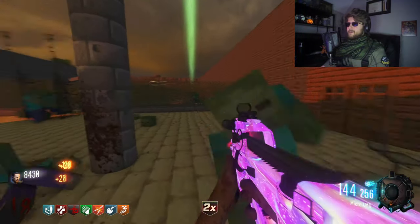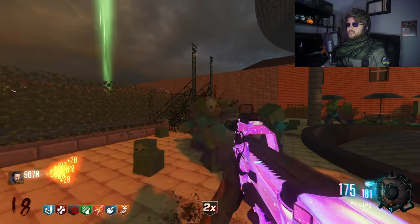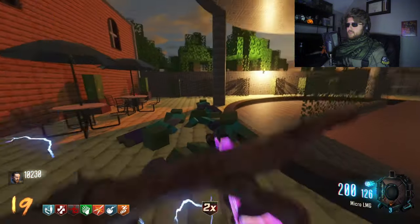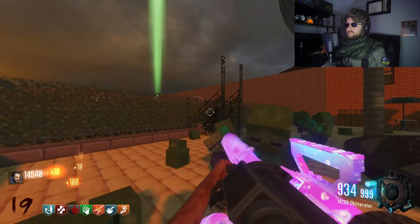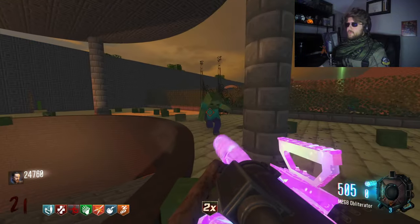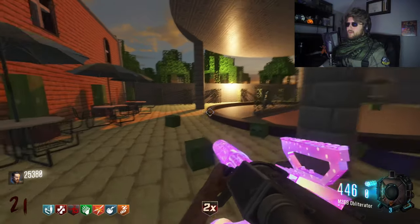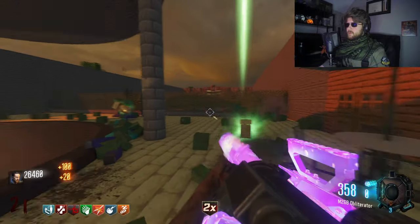Oh hey, double points! That will help out a lot. I have a funny thing that happens whenever I say something that would be useful and then that thing just shows up. We're almost out of ammo here, so I gotta use my death machine. We are gonna need a max ammo here soon — kind of almost out. Got a nuke. That's not exactly what I want, but I'll take it just in case the zombies start overrunning when I run out of ammo.